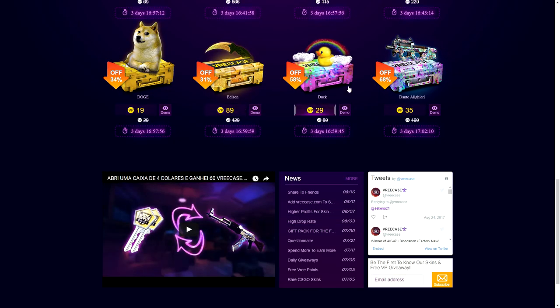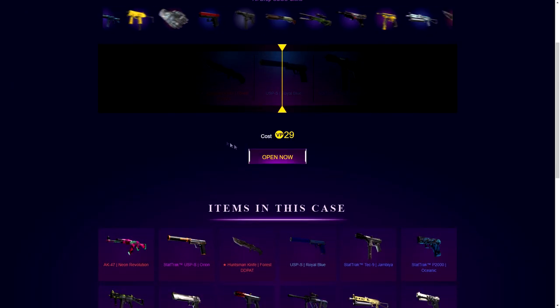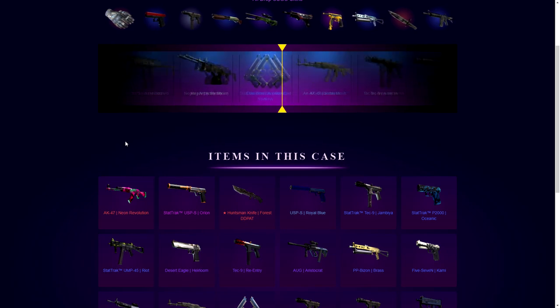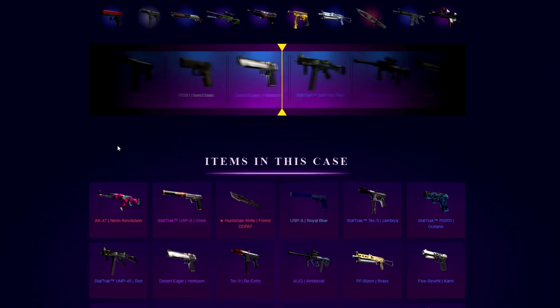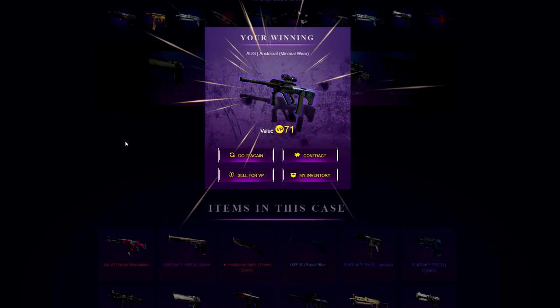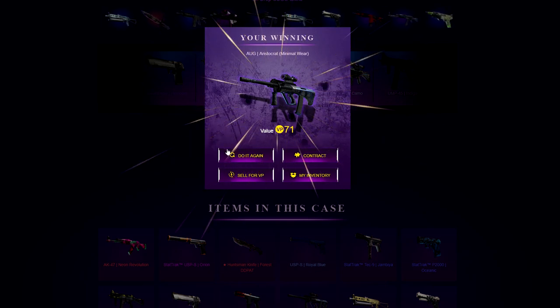Alright, next case is the duck case for 29 cents. We can actually get — oh, there's a knife in it, but there's no way I can get a knife. We'll end up with an AK-47 Farm Match, boys — that is my prediction. 29 cents, there you go. That's actually pretty good — 71 cents! That's actually doubling the money right here, I'm excited.